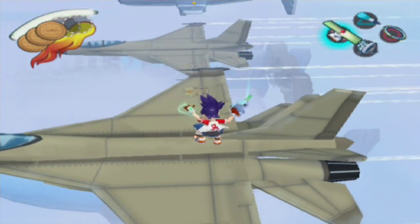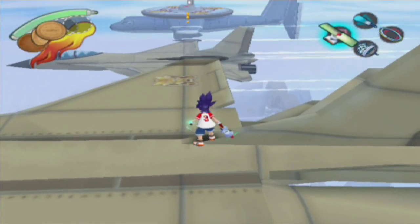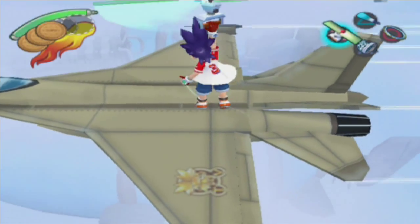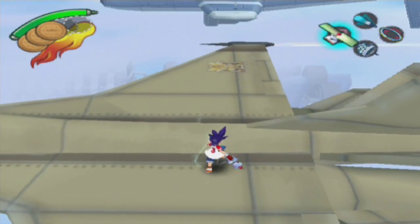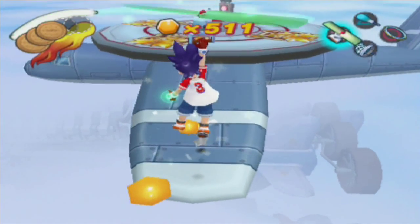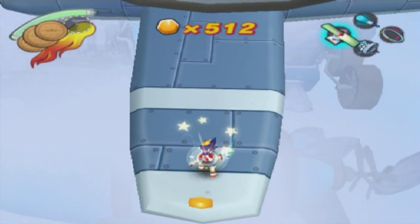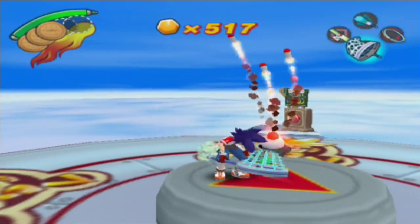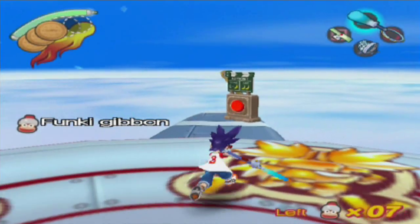Almost there - big launch pad. Looks like a plane where a plane would land. Like a plane would land on a plane - that is an incredibly scary thought, actually. I'm guessing there's going to be just a massive big spam of things to collect soon. Don't they have that in GTA where you have to land like a thing on something?